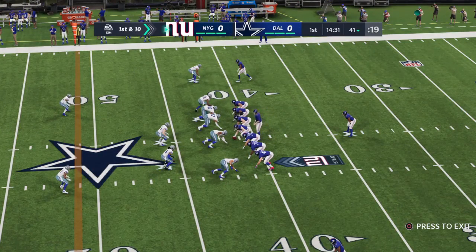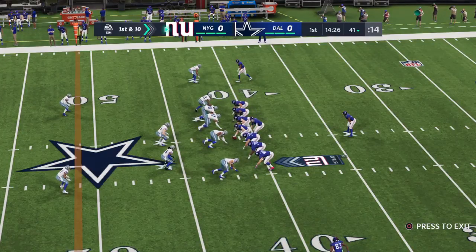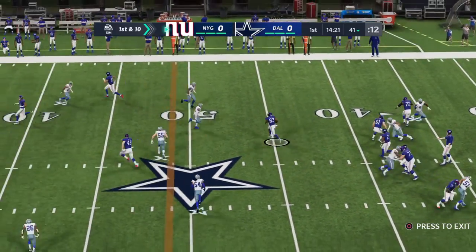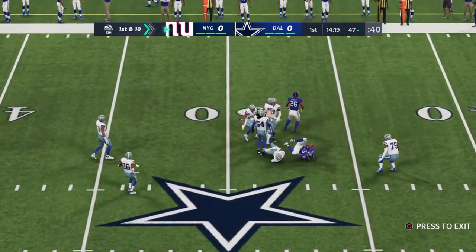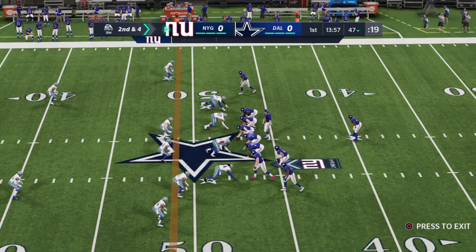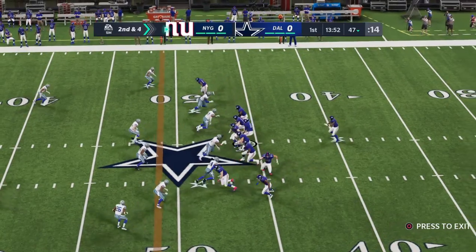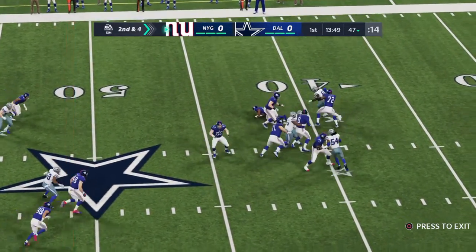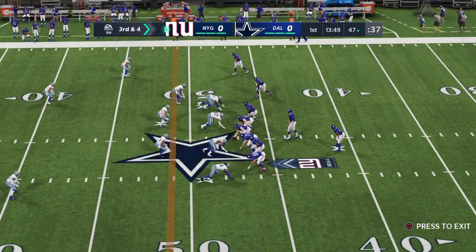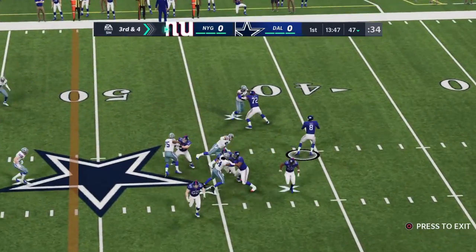One play has him up past the 40 already and another first and ten. Now Jones — he's going to find Gallup, complete. A gain of six there on first. Here's second and four at the 40. Throwing Jones, and it's incomplete. A lot of times it's that first read that you have, maybe you get it in pre-snap, and he locked it on his target, but he was covered quite well.